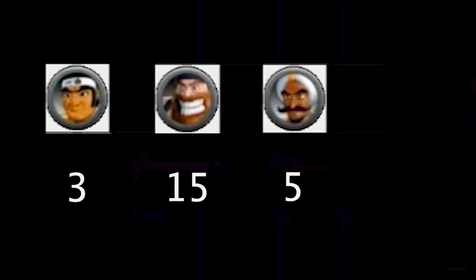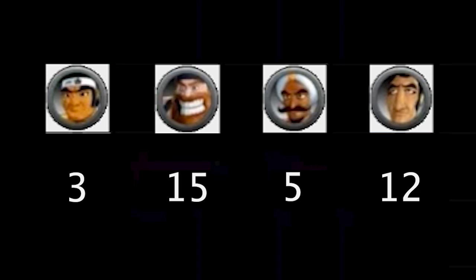Let's recap on World A. Piston Hondo took 3 punches, beaten with the exact same strategy as contender. Bear took 15 with the limitations we had. Tiger took 5, and Don surprisingly took 12 punches when I thought for sure it would be higher. Let's head over to the final circuit.